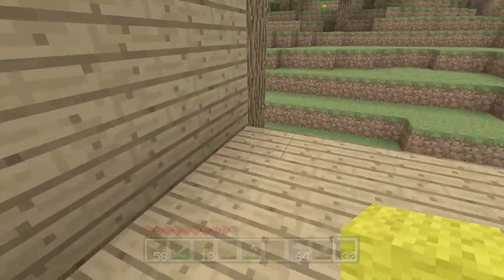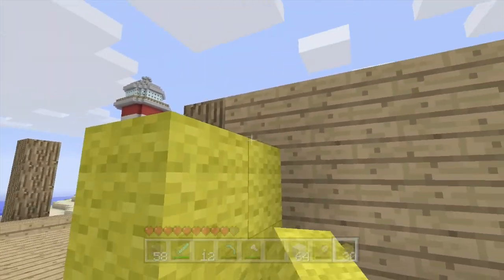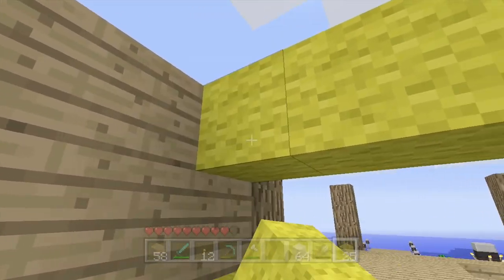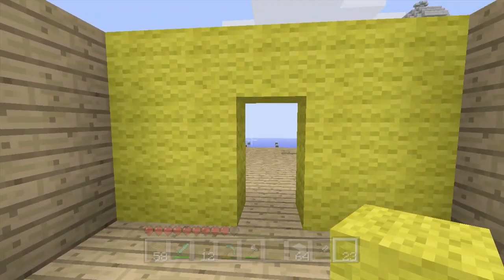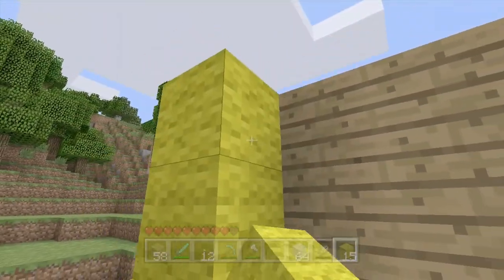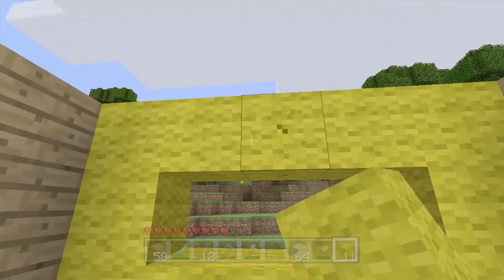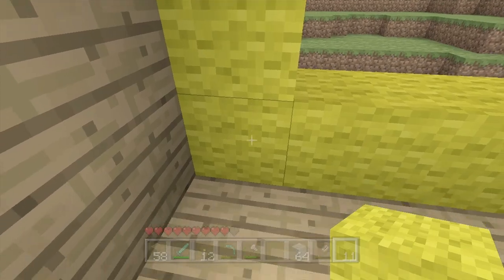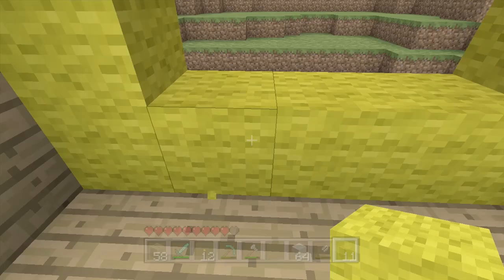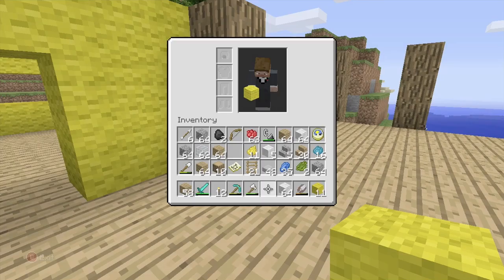Two blocks on either side — that's right. I want to count this: that's 13 wool. And then, counting again: 1, 2, 3, 4, 5, 6, 7, 8, 9, 10, 11, 12. So 13 plus 12 is 25. I only need 25 pieces of wool. I had 36 yellow wool, so that should be fine.